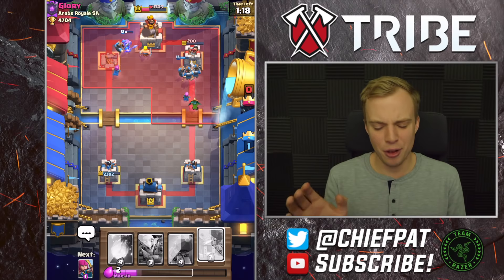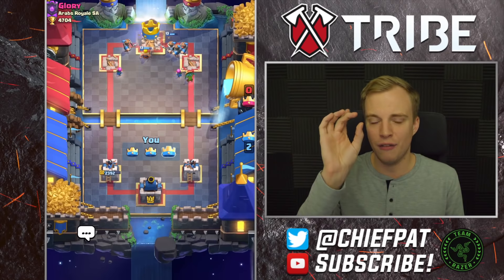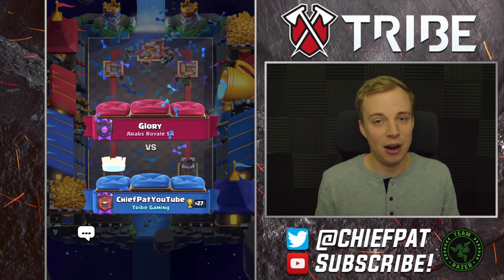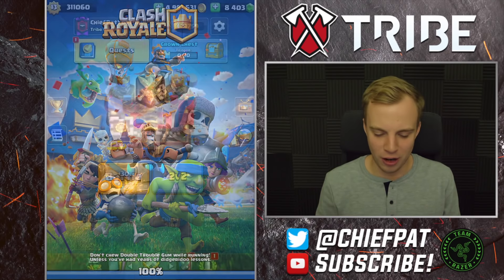Our boy Glory playing the Hog Rider Miner spam deck is going to end up taking an L. By the way, another thing I didn't like about this update is how they changed the shield — the color of the HP for both the shield and the regular HP is the same for my Royal Recruits. I think Supercell needs to switch that back. 27 trophies for this one, and let's move on.